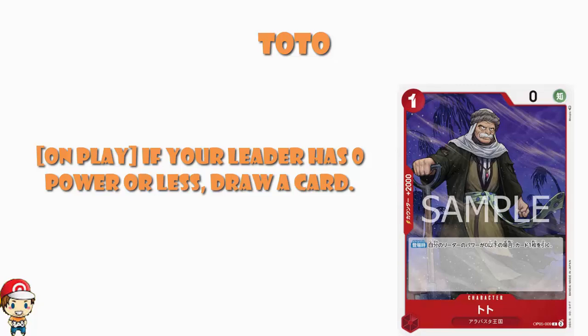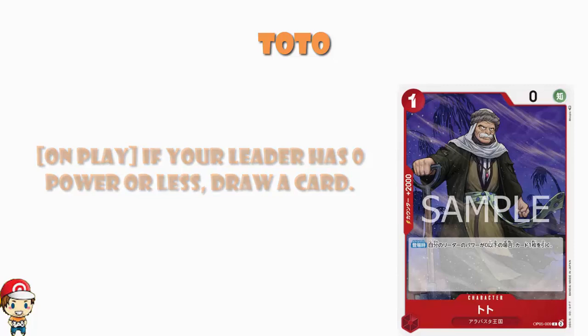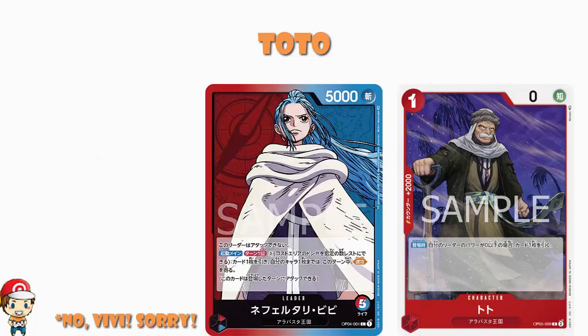I know that sounds a little bit awkward, but basically there's something going on with this card, because this is an Alabasta card. And if you've watched the anime or read the manga, you'll see this. So obviously this is supposed to be played with Rebecca. Now Rebecca is one of those leaders — dual color, but five life, so can't attack. And then we've got a bunch of cards that will lower the power of your leader.